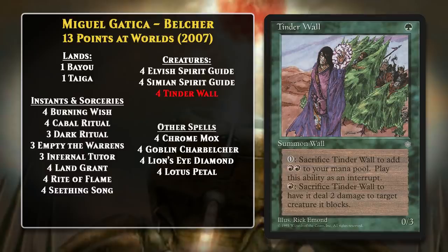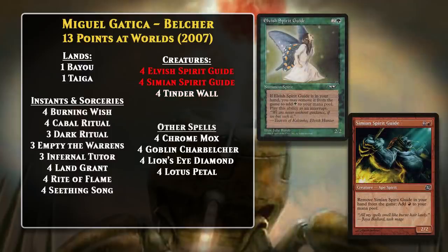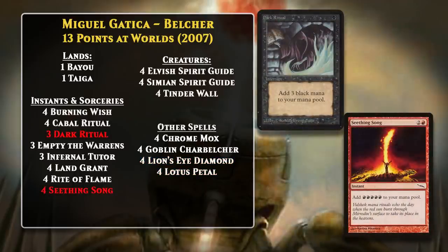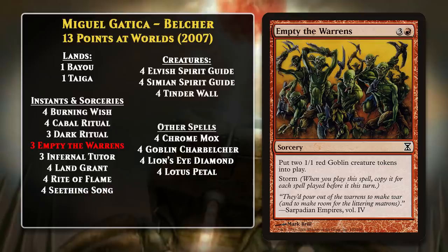The deck also ran a lot of non-land zero-costed ways to produce mana, including Elvish Spirit Guide and Simian Spirit Guide, which could simply be exiled from your hand for mana, and Chrome Mox. There was also Lotus Petal and Lion's Eye Diamond. The goal was to chain all that free mana together with ritual effects like Seething Song and Dark Ritual. You could use all that mana to play and activate the Belcher for lethal. With all those rituals and free cards, the deck could also run Empty the Warrens as an additional win condition, which was pretty legitimate given the huge storm counts the deck could produce.